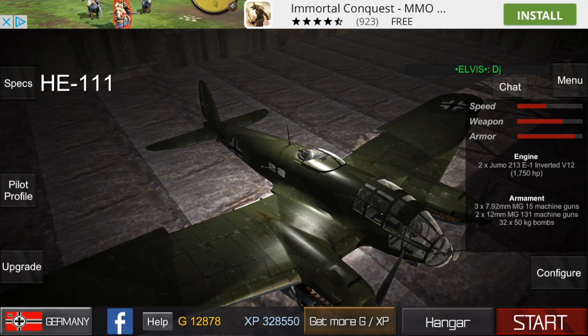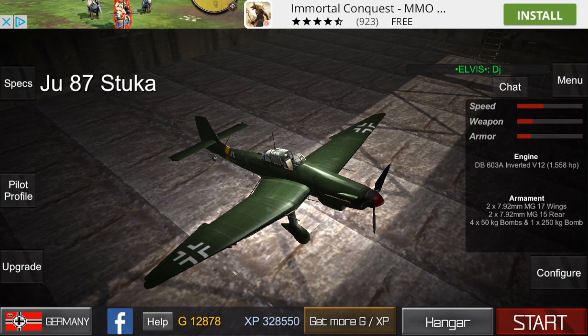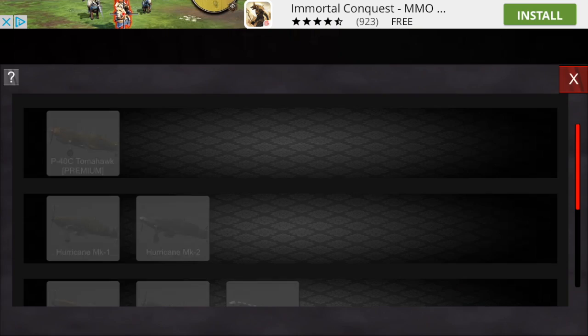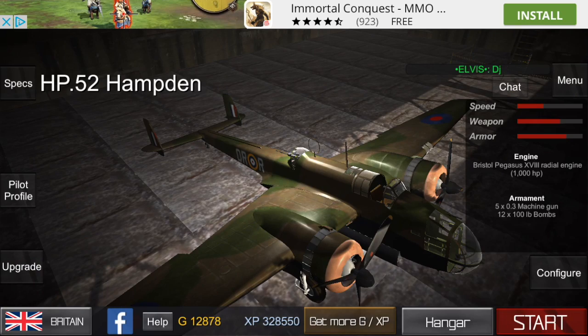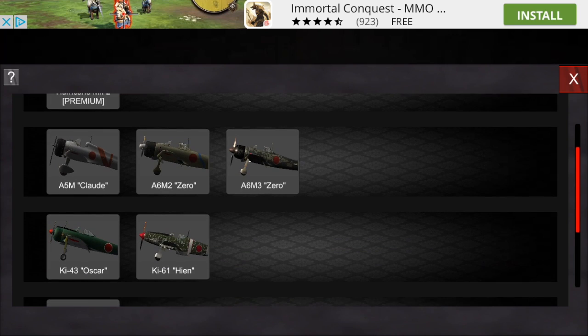They fixed the respawn on the map so that if you respawn and use the map, it won't freeze your game. And they added more armor for the bombers — which I'm comparing right now. I'm looking at all the bombers and their armor definitely went up, and you can definitely feel it. It's really cool how they did this.